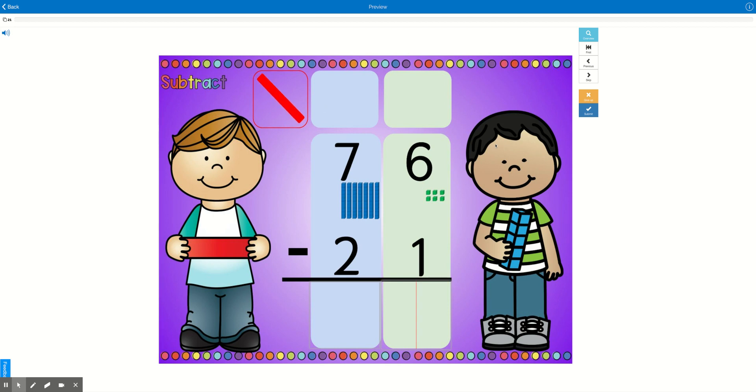Keep in mind the poem: If there's more on the top, no need to stop. More on the floor, go next door and get 10 more. Number is the same, zero is the game.